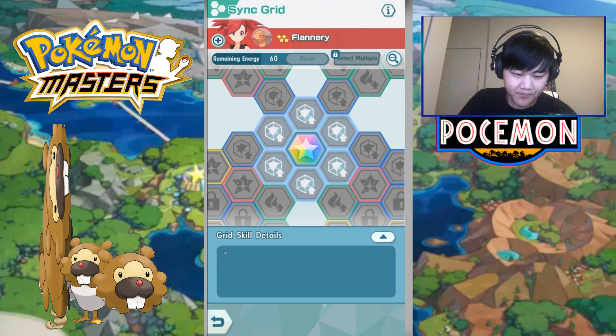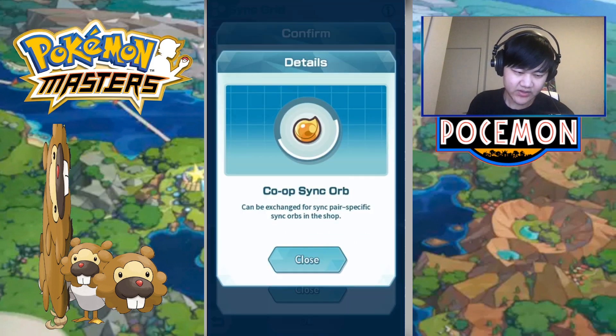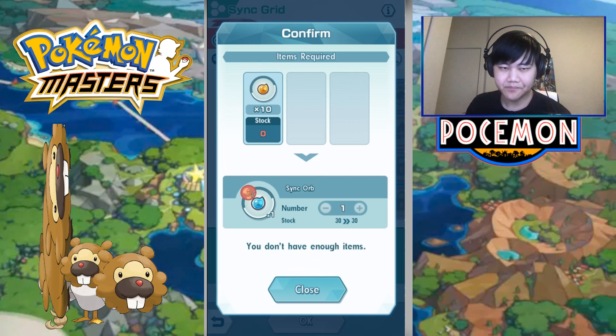For the co-op Sync Orbs, there's actually a conversion rate — it's 10 co-op Sync Orbs to get one regular Sync Orb. So 25 co-op Sync Orbs is essentially only two and a half regular ones. Every single player run that drops Sync Orbs gives you five. So you're getting about twice as many per single player run compared to co-op. And most co-op runs take much longer — you have to wait for people to join, and you can also fail because a lot of them are harder.